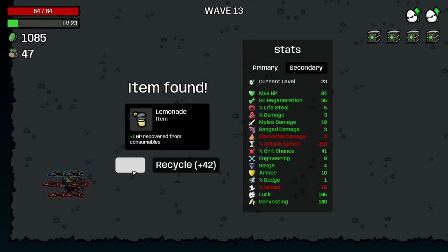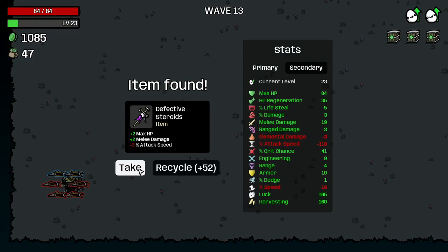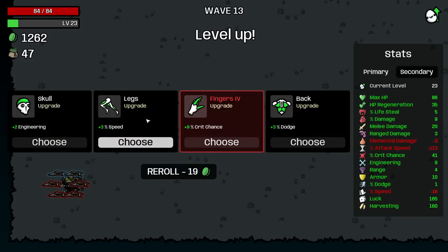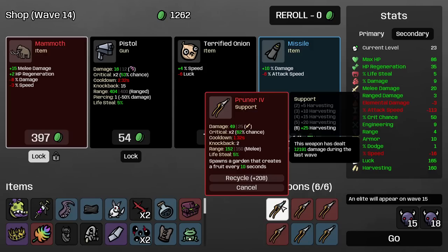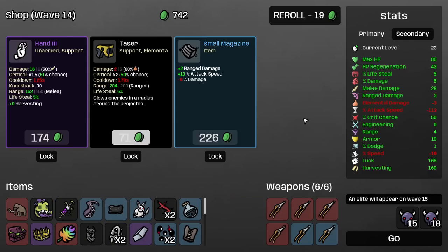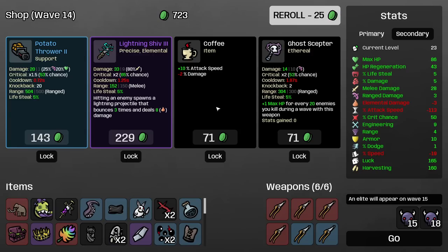Tentacle — absolutely. Alienize — sure. Yes. Damage, just more crit. Good. Mammoth, good. Baby elephant — sure, even though it does steal from... whatever, it doesn't matter.